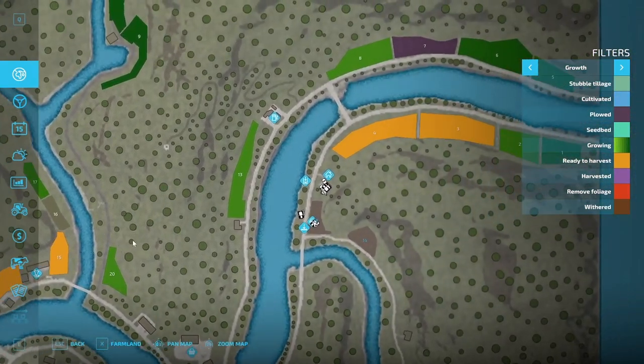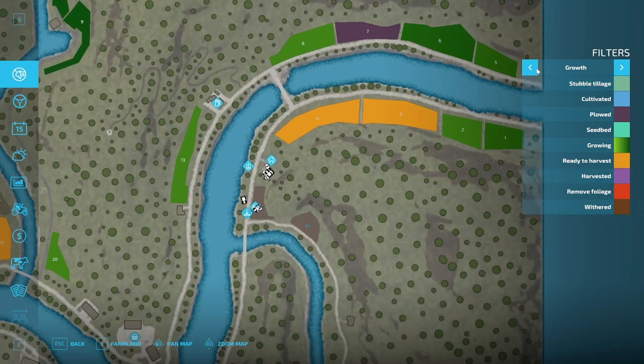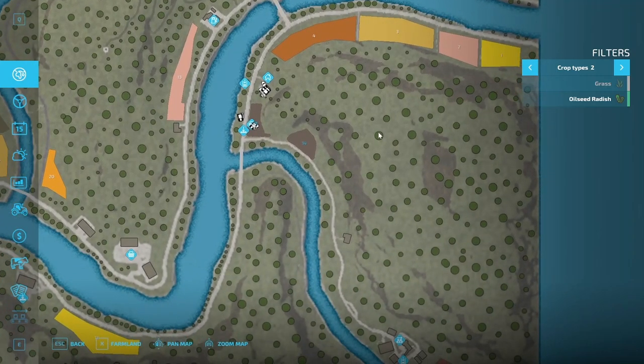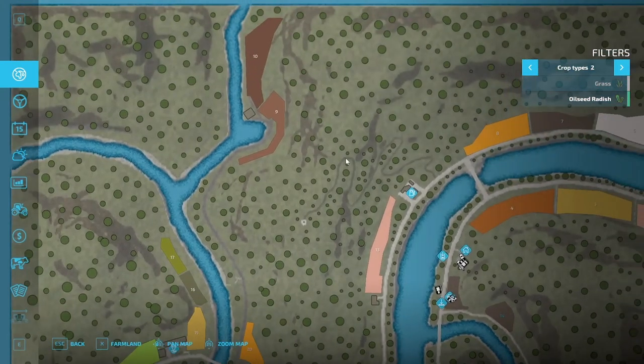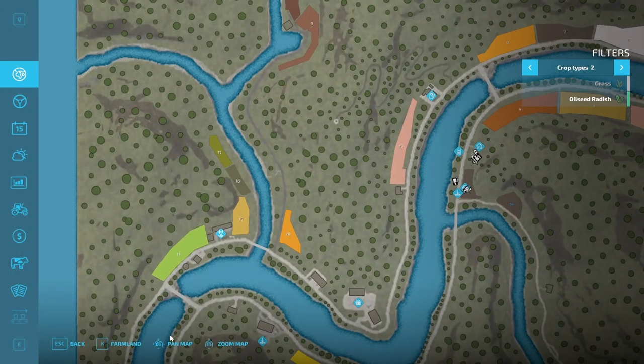Four fields are ready to harvest right off the bat, one that's plowed, and a lot of fields that are growing. You've got all the different crops — cotton, soybean, corn, sunflower, sugar beets. So yeah, this is a dive-right-in map. Let's see price-wise.